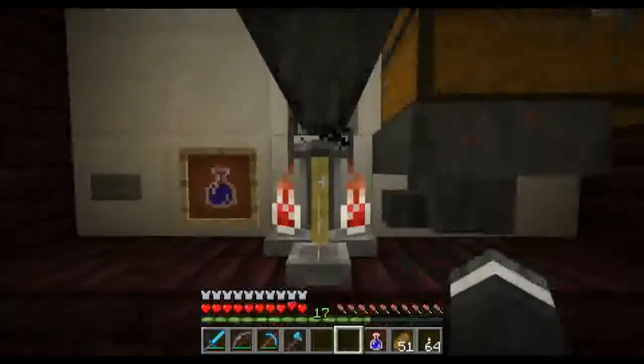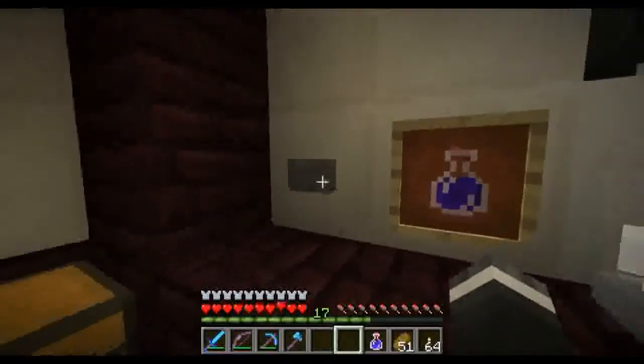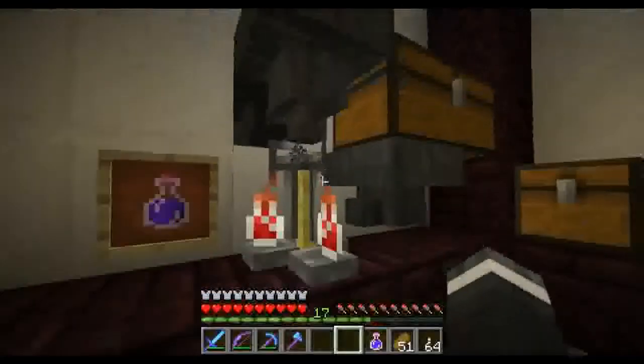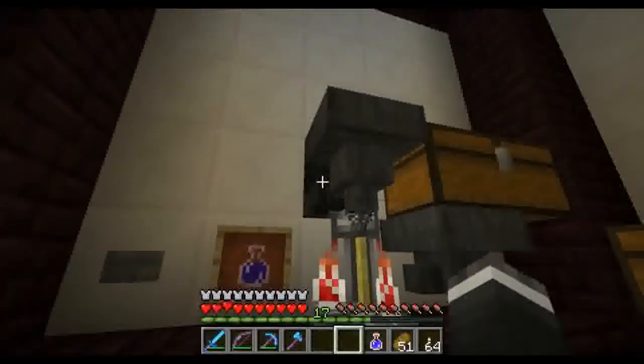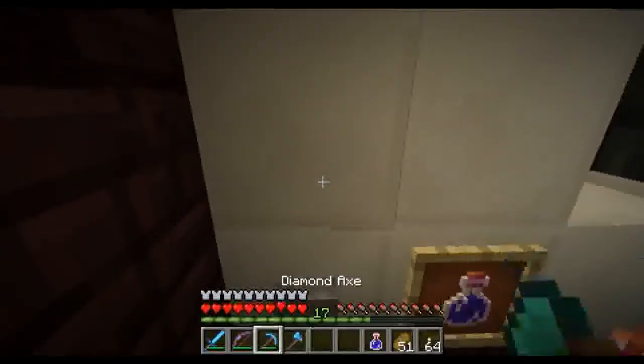This up here sends ingredients in the correct order into this with the press of a button. This is the night vision potion stand. As you can see, the nether wart goes in there. Next will be the carrot and then the redstone.